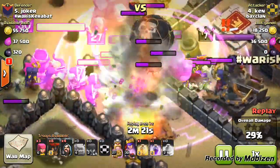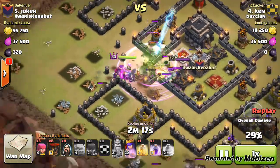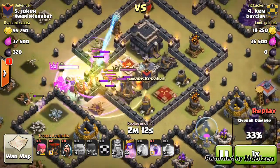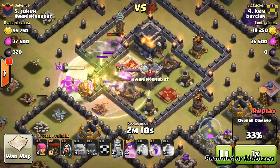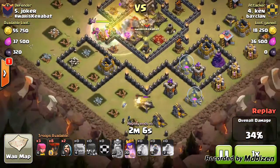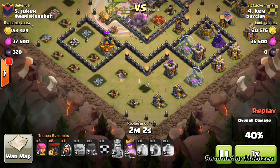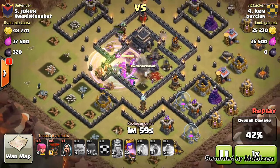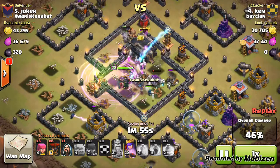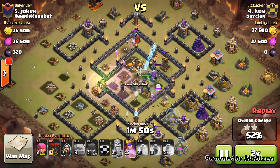The troops have gone to the center and the clan castle is being dealt with quite well. He puts down another heal spell, has a golemite at the bottom with wizards behind to destroy structures. He has saved eight balloons, two wizards, and three archers for cleanup. He shows that cannon — the wizards might die from that archer tower — then puts down another wizard to help with cleanup.